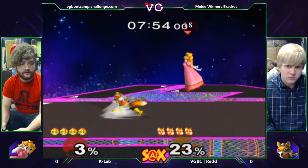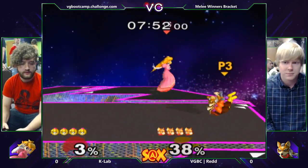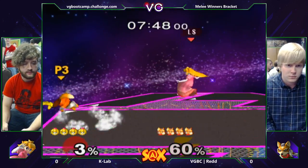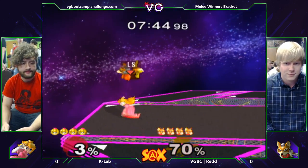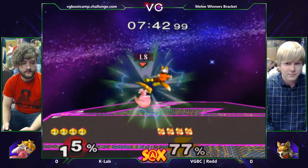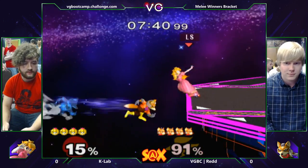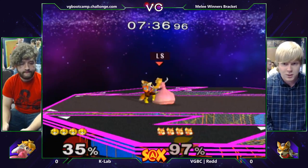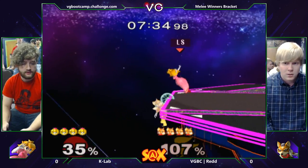Already getting a throw — see if he can get this chain grab going. Peach players think they like this stage because you get the chain grab on Peach, but Foxes actually like this stage too. Red at a disadvantage already, goes right to the ledge. That was a nice shine reverse back off the ledge — not an option you really see that often with Fox.